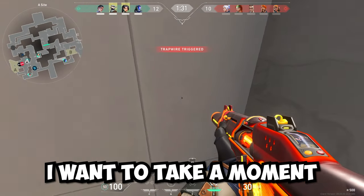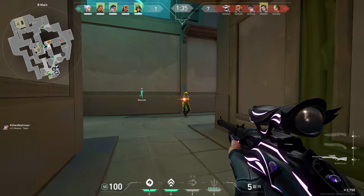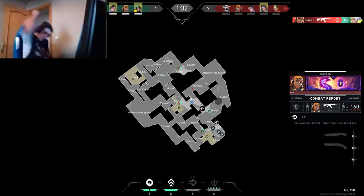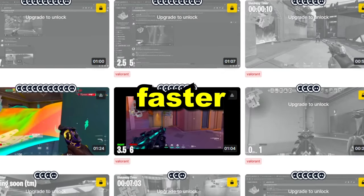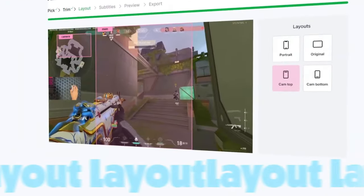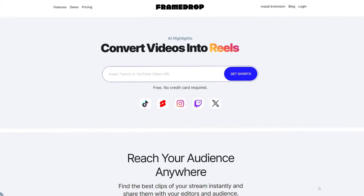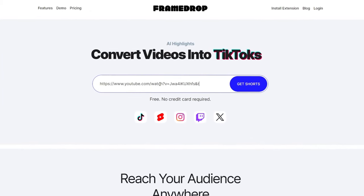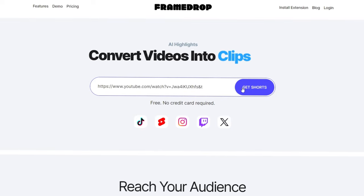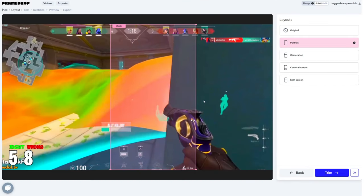But before we get into it, I want to take a moment to thank this video's sponsor, Framedrop. Stop wasting your time searching your videos and streams for the best moments and highlights. Go viral faster with Framedrop. Framedrop is a free tool that uses AI to turn your gaming highlights, live streams, or podcasts into viral clips. All that you have to do is enter the URL and Framedrop will automatically detect the best moments. Once you find a clip that you like, you can edit the length, layout of your clip, and even more.